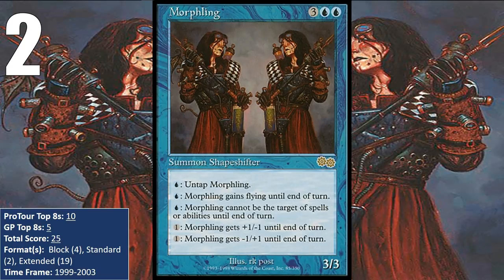This included decks like Psychatog, Mono Blue Control, and Blue-Red Control, but also included some versions of Oath of Druids, which was a combo deck for the most part, but it did run a singleton Morphling to help you win the game if your combo got broken up.